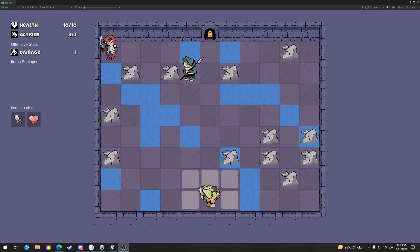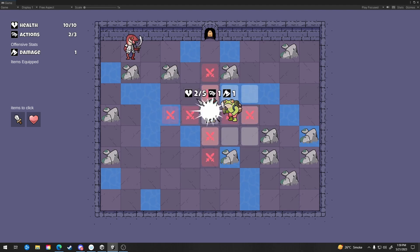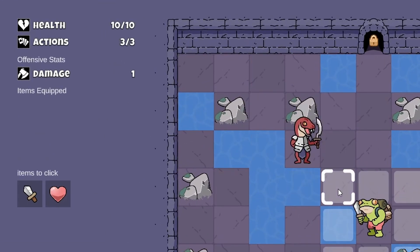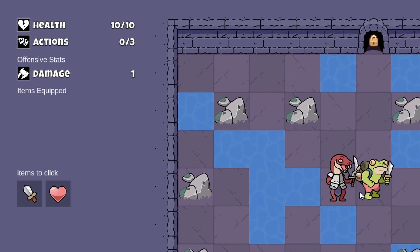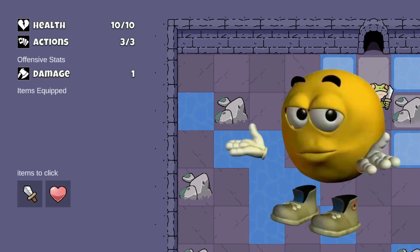I did the smallest amount of work on the UI this week. I realized there were a ton of issues with how I was displaying the UI before, mainly when two units were beside each other the UI would overlap. So I changed the overhead UI to appear on hover, and for the player specifically, I moved all the UI information onto the left side of the screen. It's important to note that this is all still placeholder, nothing is final, and I'm happy with none of it currently. But I'm not too worried about it right now.